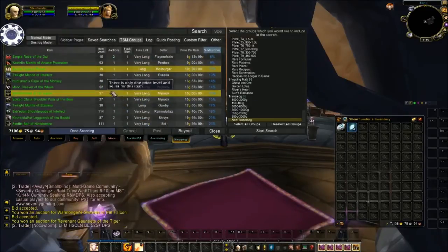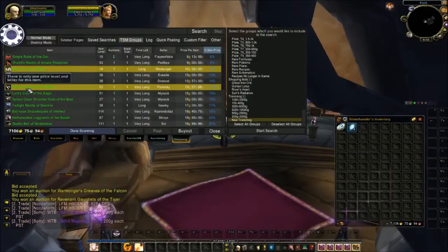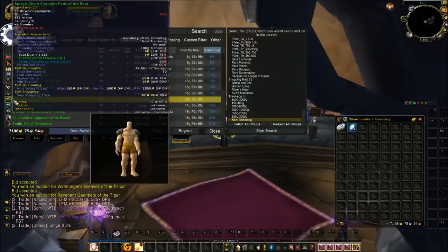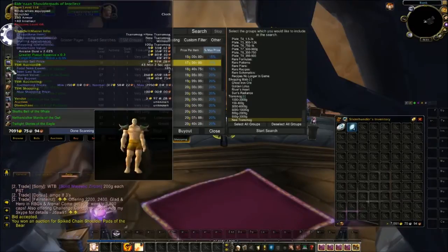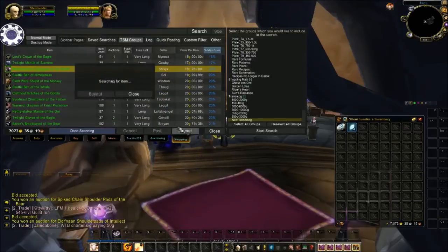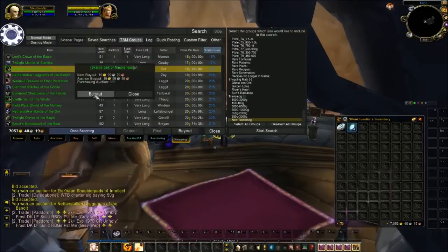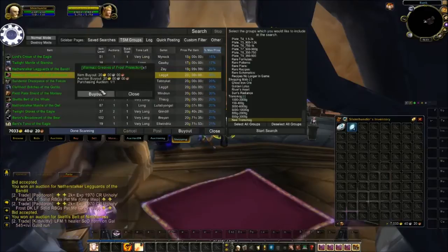Revenant Gear usually sells well so I'll make sure I get that. Some of this stuff is kind of slow-selling — like Nether Stalker doesn't sell that fast — but I don't have any of it and it's only around 20 gold a piece, so I'd like to pick up and have at least one piece of each available for now.